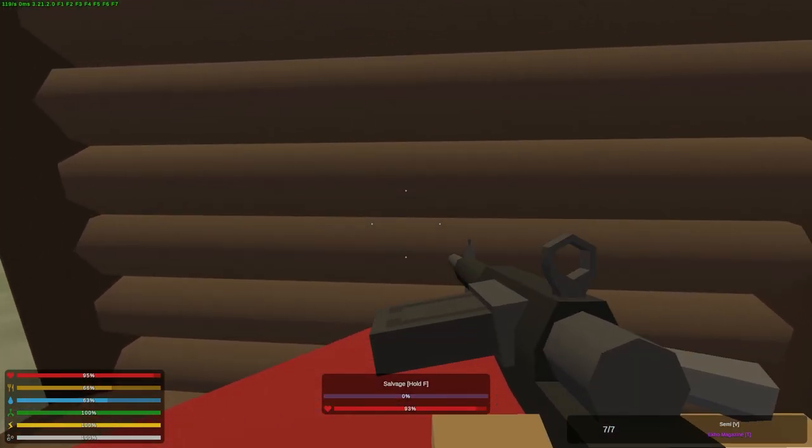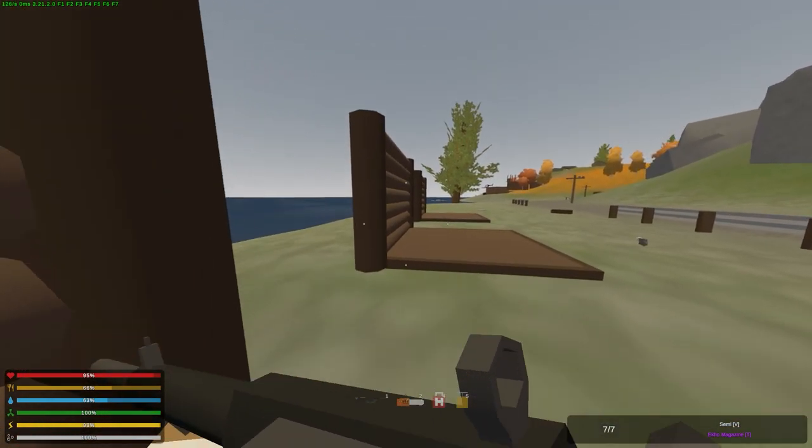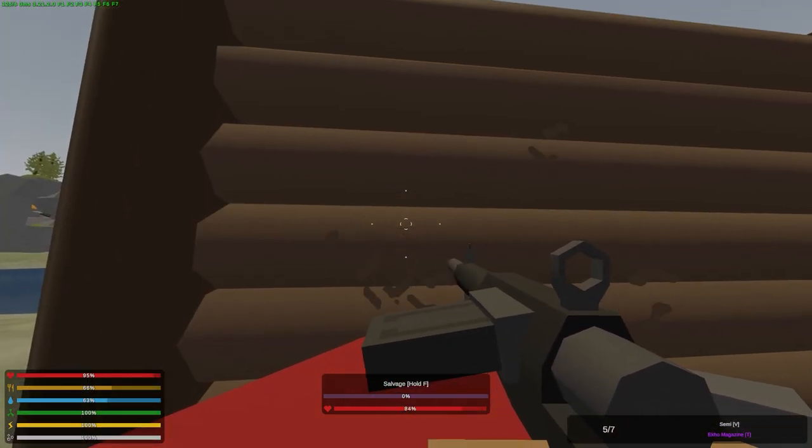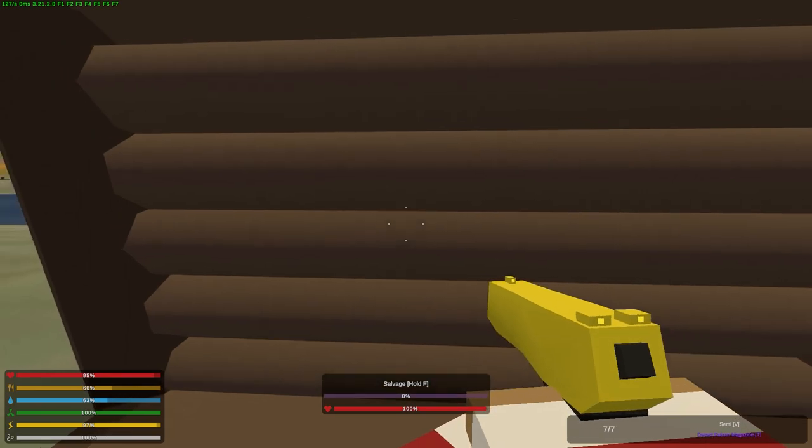The Matamoras does 7% per shot — not terrible. The Echo, which takes high-cal ranger rounds, does 8% — also not terrible. The Desert Falcon doesn't even damage structures at all; it used to, but it certainly doesn't now.